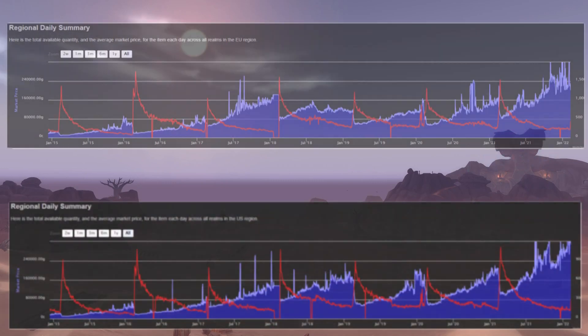These graphs show the price and quantity available of Swift Lovebirds for the past seven years. The top one is the whole EU and the bottom one is for the US region. The blue bit is the price and the red line is the quantity available. You can see every time the event pops around we get a huge surge — in some cases suddenly 10 times more mounts are available on the auction house and the price drops massively. Not surprising: you have massively increased supply but demand hasn't changed, so the price will of course drop.